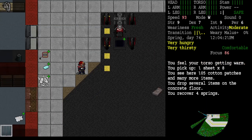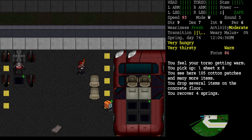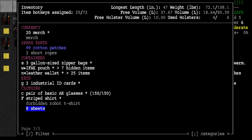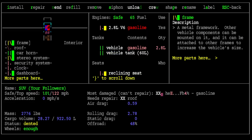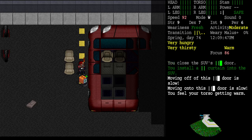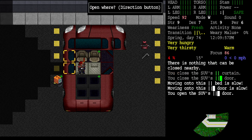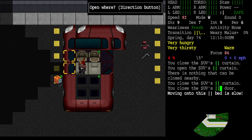I've got eight sheets now. I think I need about eight - one, two, three, four, five, six, seven, eight - probably eight, and that gave me eight. So I should have enough to do window curtains all the way around. Let's examine the vehicle and install a curtain. Let's see how it works - can I close it? You open the SUV's curtain, you close the SUV's curtain. Yes!